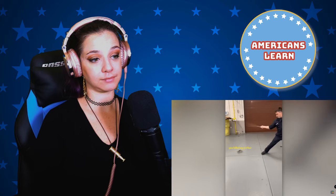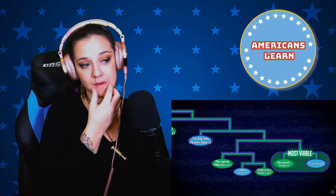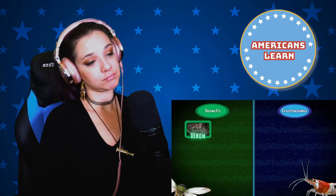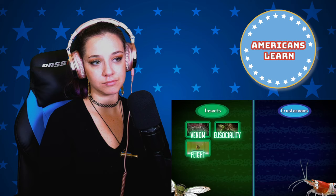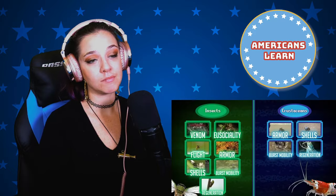Overall, I think crustaceans are in a solid spot in the current meta — not overpowered, but not to be underestimated either. Crustaceans and insects are closely related, and are the most successful factions within the arthropod class, so it's only natural that they'd constantly be compared against each other. Insects are far more dominant on land, whereas crustaceans reign supreme in the water. Though they're similar in many ways, insects have a lot of unique abilities that crustaceans do not, such as venom, eusociality, and most importantly, flight. Meanwhile, most of the important abilities we see in crustaceans are also found in the insect faction — sturdy defensive armor, the ability to equip shells of defeated tanks, quick burst mobility, and regenerating limbs.